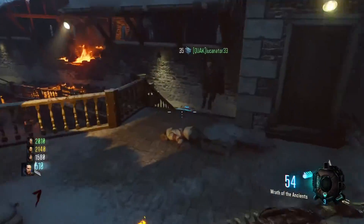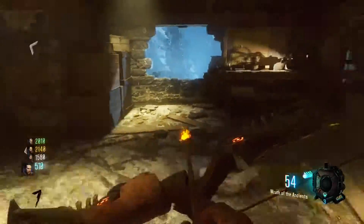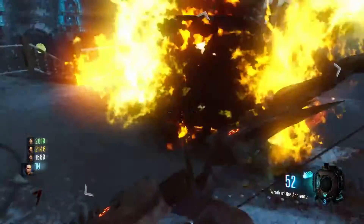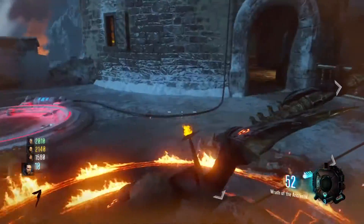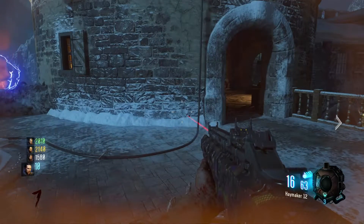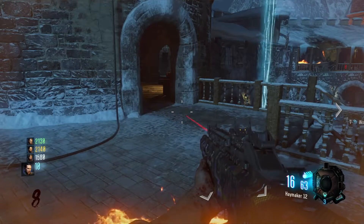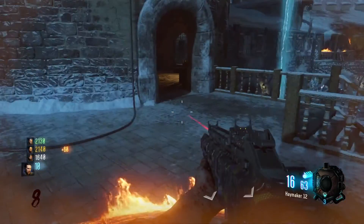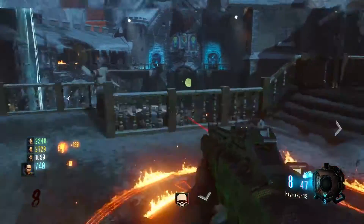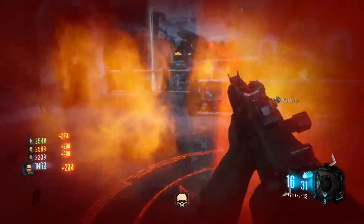Next, go to the jumping pads. You'll see the fading ritual circles. Jump to the jump pad and follow the same jumping pads I'm taking — it's the easiest way. Hold your bow and shoot the circle. You'll know you've done it correctly when the circle is lit on fire. Stand in the middle of the circle and kill 10 zombie souls around it. It's okay if you go out of the circle — you can go right back in. A glowing red line will appear going to the big ball of fire in the middle of the map.